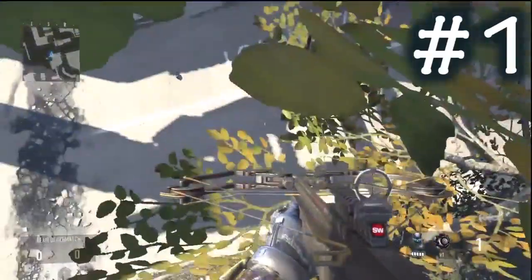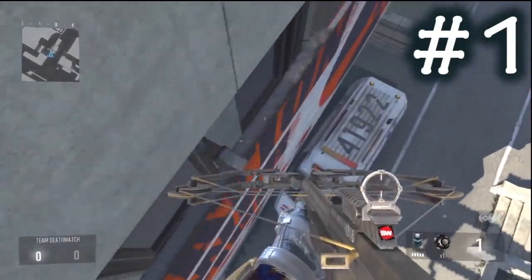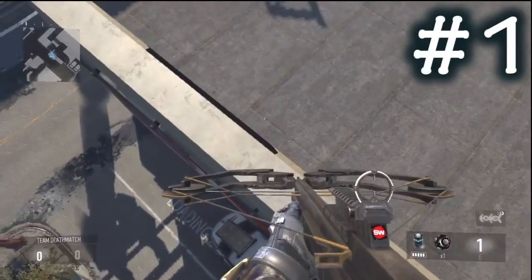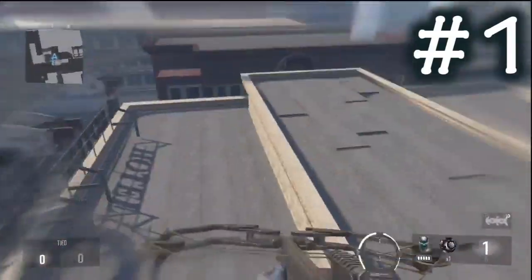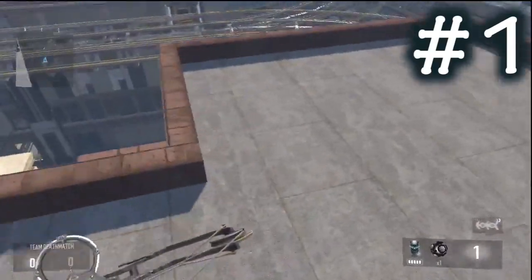Do a double jump and then run towards the same spot, and you actually get on the secret ledge. From here you just want to do another double jump, a quick run to get on the barrier — the same one you could get on with the first method — and then another jump to get on top of the map. I'm going to show you some clips outside the map; I found some new spots, so I hope you guys enjoy it.